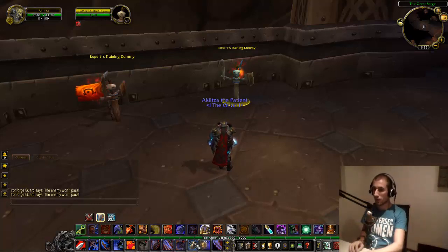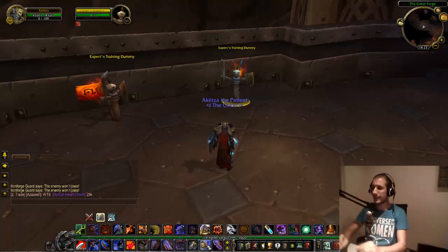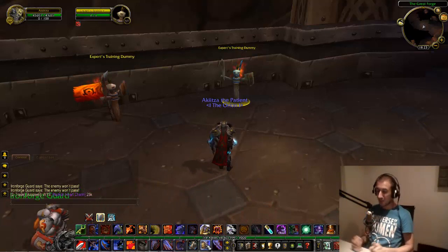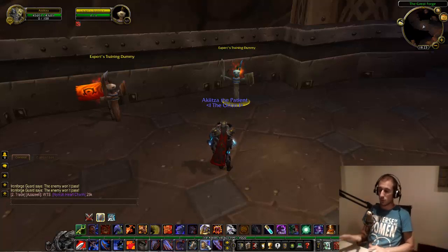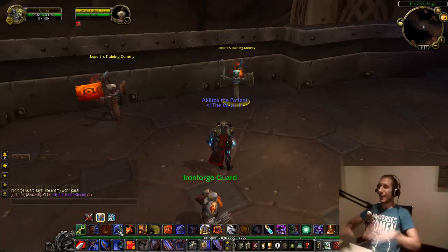For example, if you're fighting Marrowgar and he's attacking you, using Shield Block is fine — but if you're standing in the flames, Shield Block will not help you. Shield Wall, on the other hand, affects everything and reduces overall damage taken by 60%. It's basically the panic button. The unfortunate thing is it has a four-minute cooldown, longer than most boss fights, so you can likely only use it once per encounter. I also have my trinket here and my Commanding Shout, which increases the health of you and your raid members by 2255.